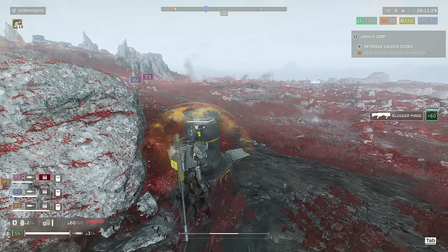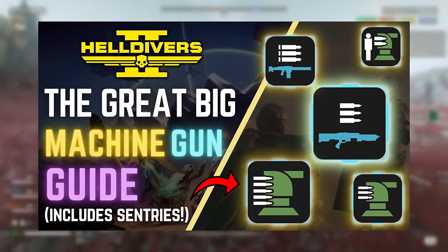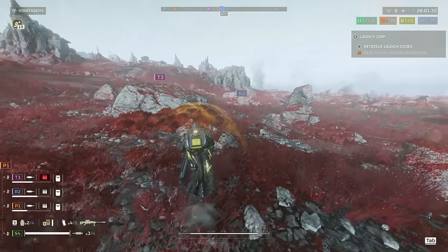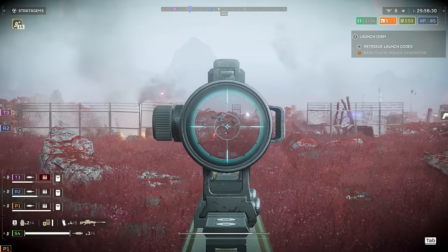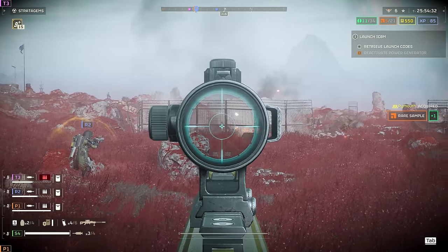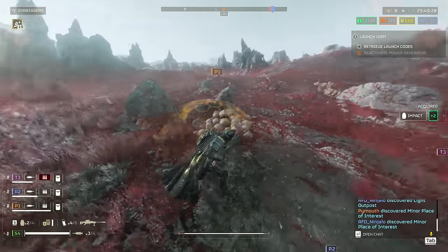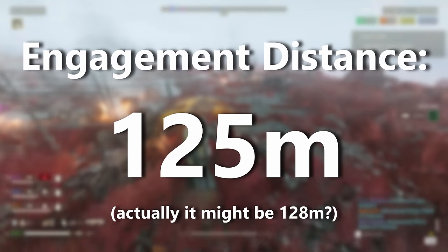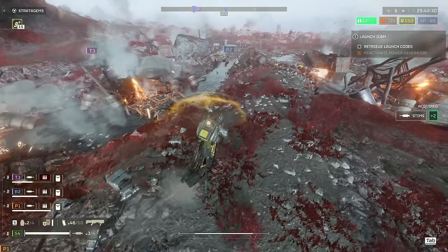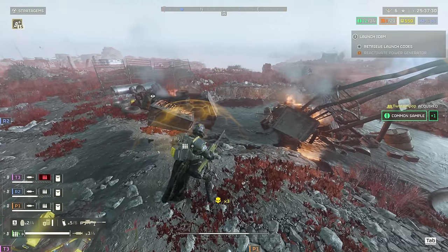You might have noticed one very important variable missing from both tables: engagement distance. Both the mortar and EMS mortar sentries have an engagement distance of 125 meters. I don't need to tell you that 125 meters is a really long distance — instead, I'll show you just how far it is.